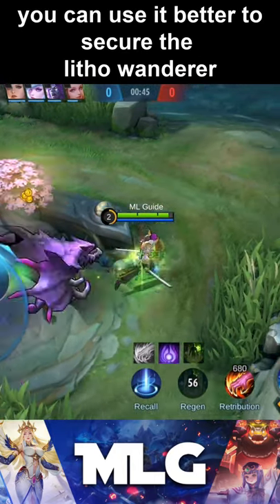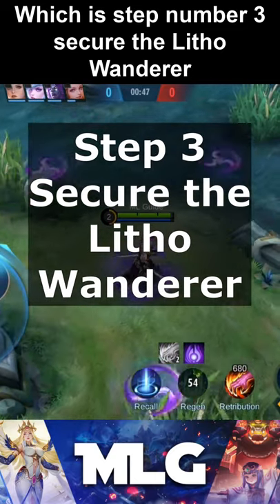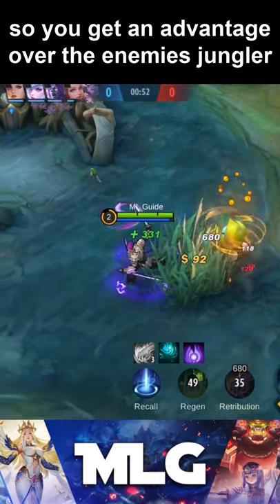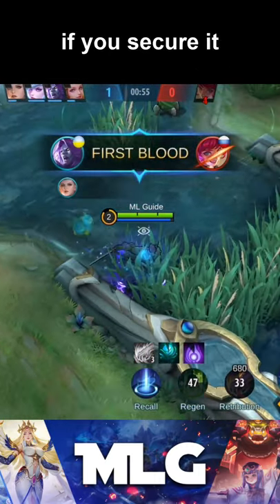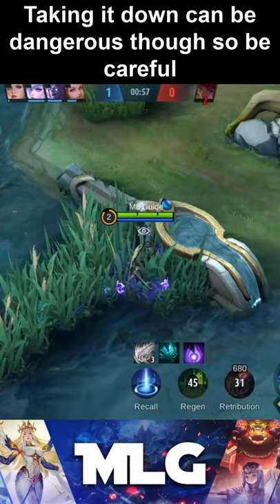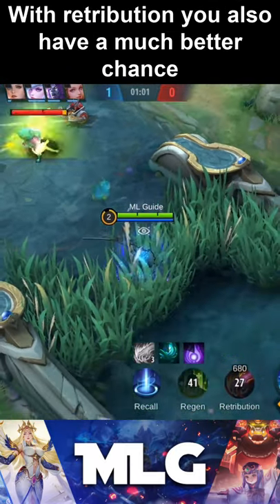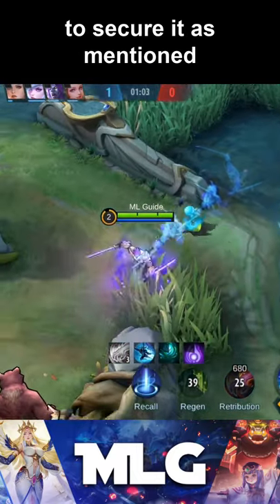Also, don't use your retribution on the buff unless you have to secure it — you can use it better to secure the lethal wanderer. Step 3: Secure the lethal wanderer. This one is important because it's easy to take down and because it only exists once on the map, so you get an advantage over the enemy's jungler if you secure it. Taking it down can be dangerous though, so be careful. There's nothing worse than dying at this stage of the game already. With retribution, you also have a much better chance to secure it.